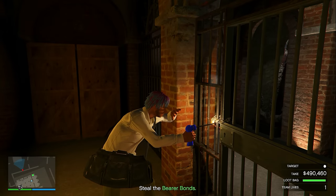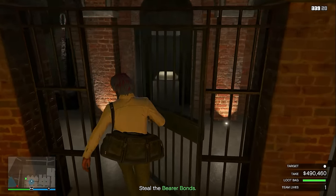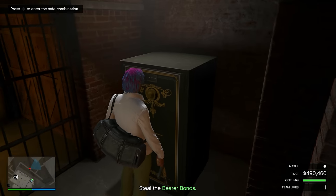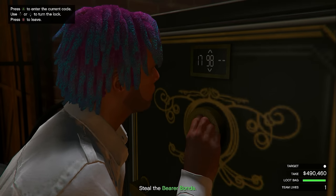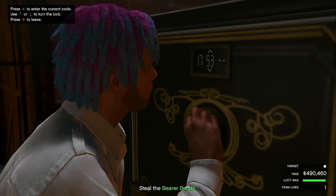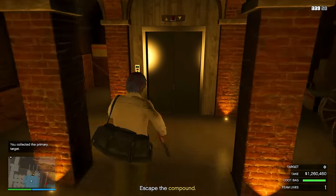Your primary target is going to be different almost every single time you do this heist. Right now I have the bearer bonds — for this one I have to go on my phone, get the code that Pavel sent me, and then put that code inside of the safe. If your primary target is in the glass case, that's actually easier — all you need to do is walk up to the glass case, click right d-pad, and then burn through the glass until you get your primary target. Once you get your primary target, go back over to the elevator and make your way out.